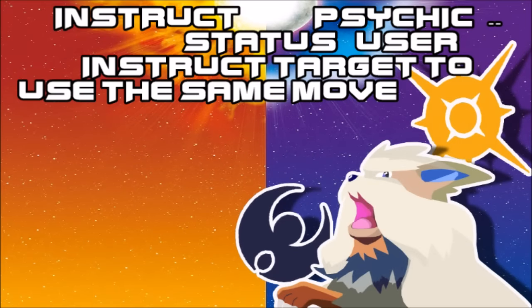Then of course we get Instruct, which is the VGC move for this generation. Basically, Oranguru ensures that the Pokémon it is pointing at uses the same move again. Kind of a nice cool idea — I like the concept. Let's see how that plays out this generation.